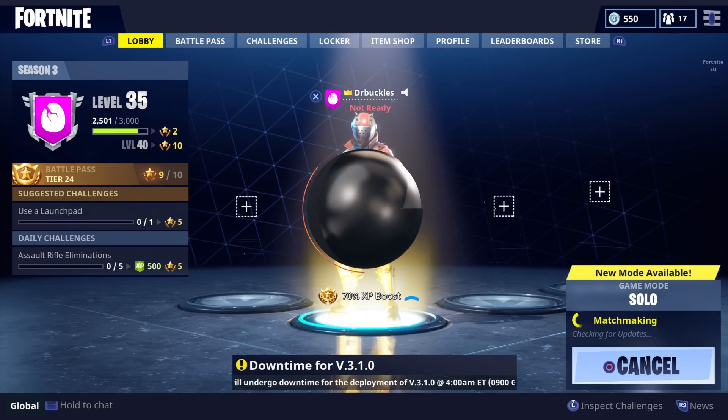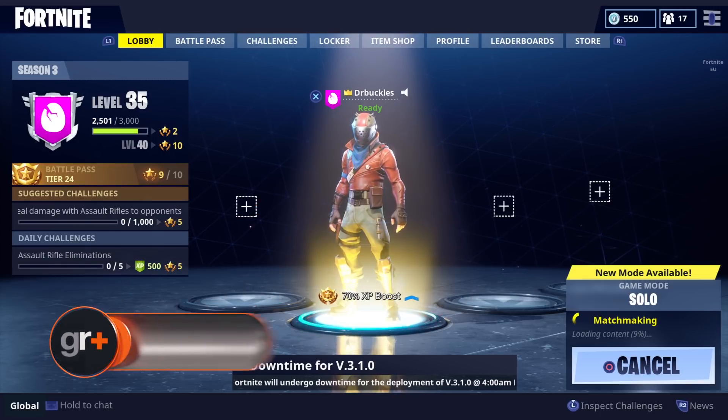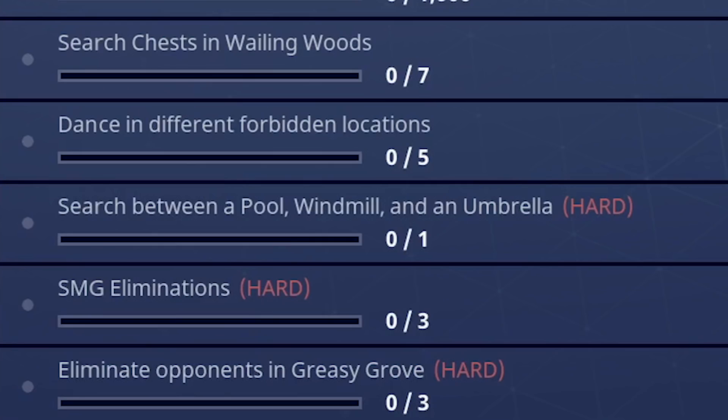Hi guys, James here from GamesRadar. Every week in Season 3 of Fortnite Battle Royale, Battle Pass owners get access to a new set of weekly challenges. Week 2 introduced one called Search Between a Pool, Windmill and an Umbrella, so here's where to go and what you'll get for doing it.